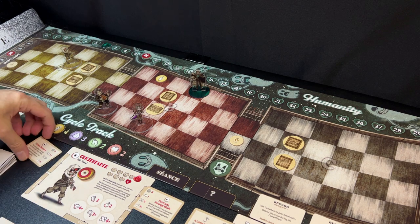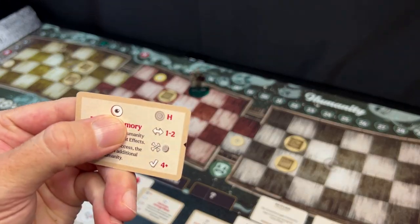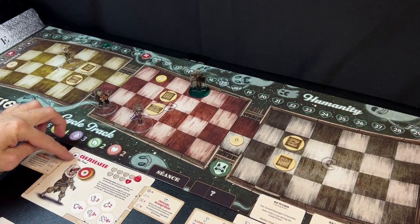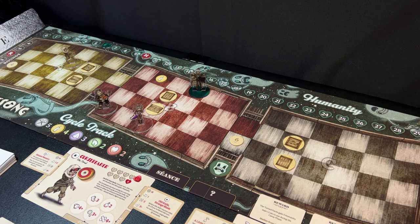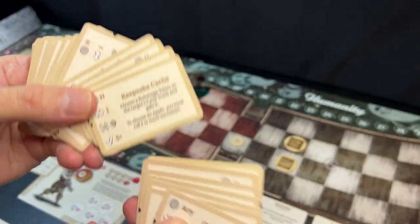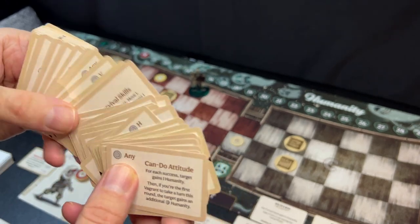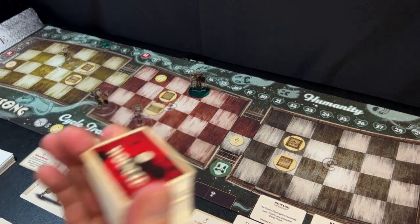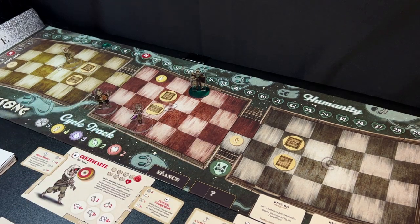There are 85 different skills you can unlock while playing. Some will have an icon at the top telling you that skill belongs to a certain vagrant, so only that vagrant can use it. Some skills are more general, so any vagrant can use them when there isn't an icon on it. There are defensive skills, offensive skills, healing skills, movement skills — all kinds of different skills.